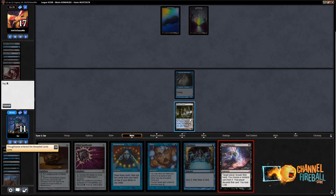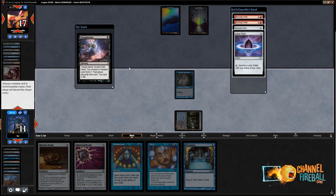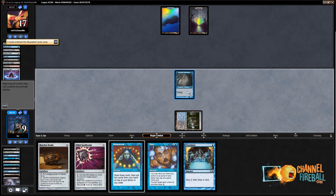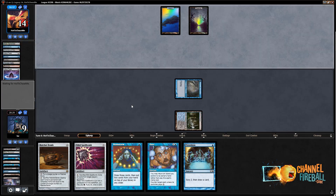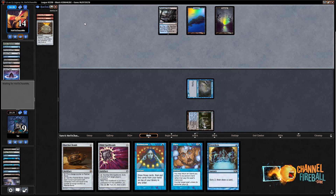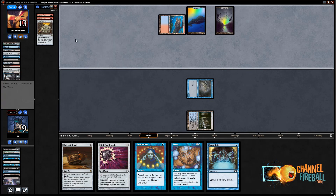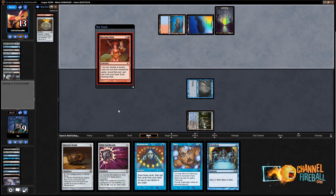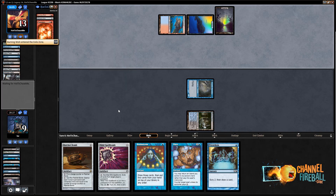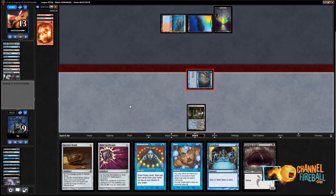Thoughtseize — Burning Wish, Burning Wish, Chrome Mox, Lotus Petal. I'll take Lotus Petal. I like taking Lotus Petal Thoughtseize — it just reduces their Storm count and makes it less likely they can hit Warrens. So now they get to cast Burning Wish through Daze, which is fine. They don't have anything all that impressive to Burning Wish for given the amount of mana they have. A Burning Wish resolves. On my next turn I'm drawing Angler, then Pyroclasm — once they're in the mode of trying to draw answers to my Delver, that's just not going to help them win. I think I'm going to Preordain here to look for another land to play this Angler.